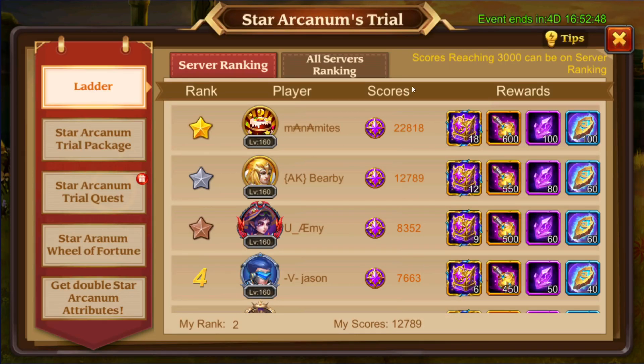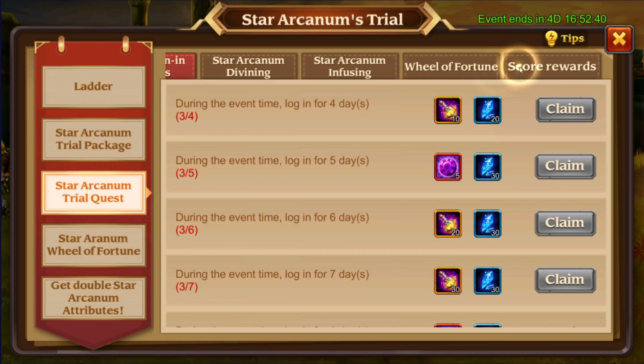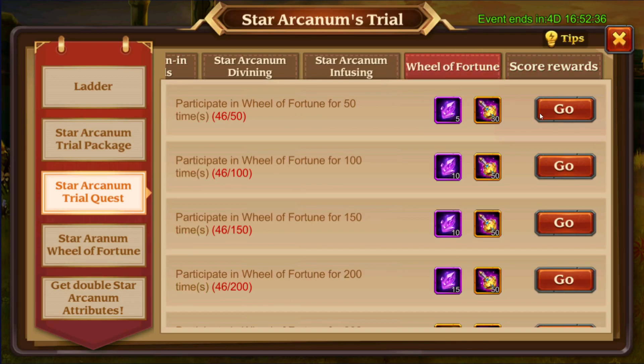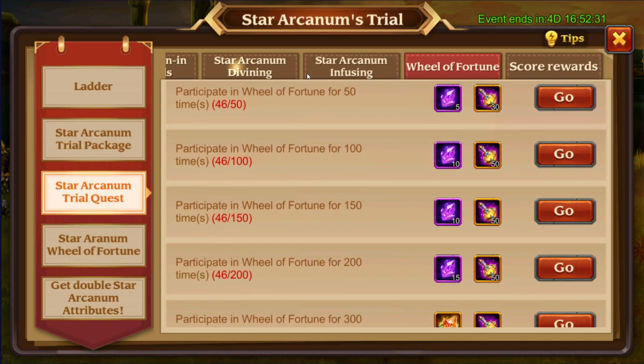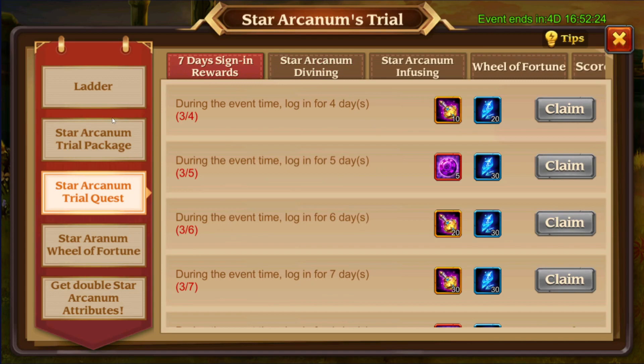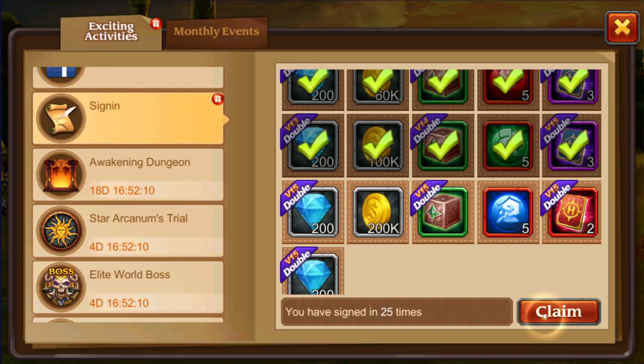Let's go to the Star Trials. We'll take this — that's going to give us 9. And then the score rewards, 30,000 — that's not happening. Wheel of Fortune, definitely want to spend that 4 more times. We're definitely going to do that. And then the Divine — that is what it is. Where does that put us at with score? 12,000. So we are still going strong with 2nd place. We have 4 days and people are starting to creep up, so we'll see how long that lasts for.